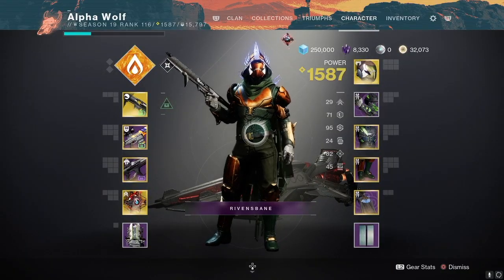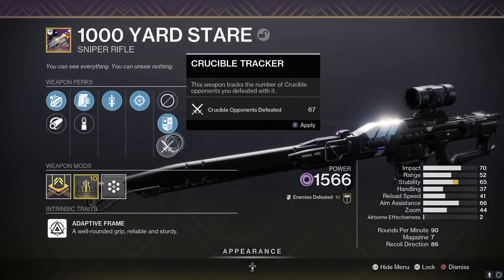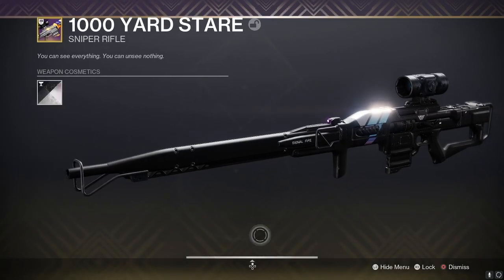Another thing every class should have is a sniper with six or more rounds in it. It takes two sniper shots to break an oracle, and since there are three oracles per phase, you need six shots.